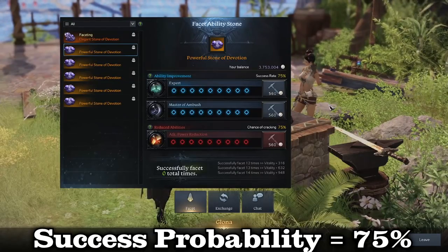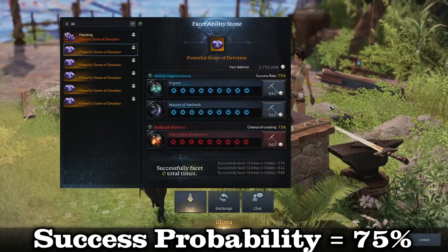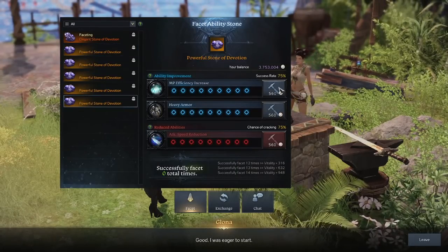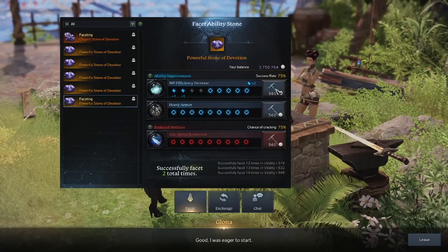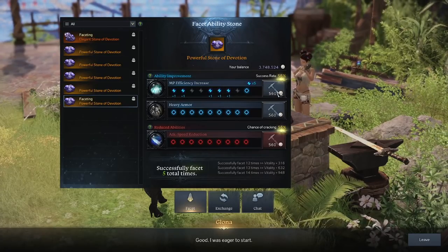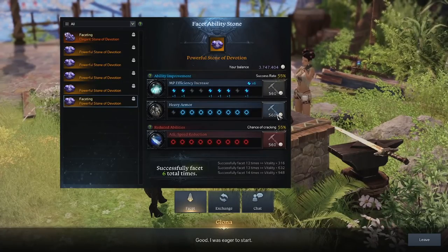Your success rate will always start at 75 — this is the highest it can go. So although the odds are in your favor, you never truly have a guarantee. With each press of the hammer icon, you are attempting to roll a chance to gain a node point within that ability. More node points help you reach higher levels within that engraving, so the idea is to get as many nodes as you possibly can within the abilities you want.